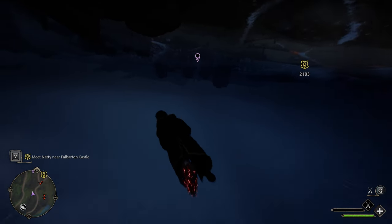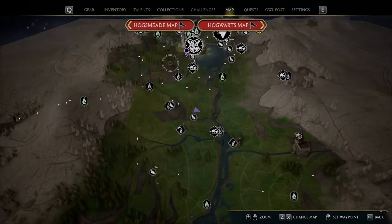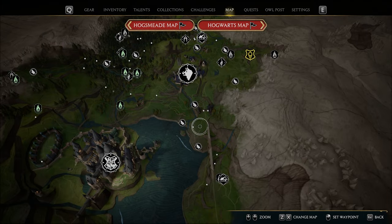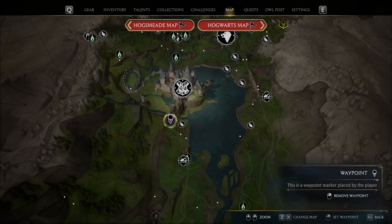A little trick here: bring up your map and place a waypoint for Hogwarts castle. That's really going to identify where we need to fly under the map, because it can get a little bit confusing figuring out where you need to go.